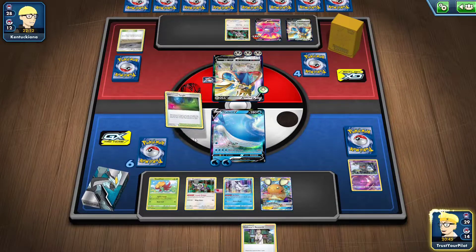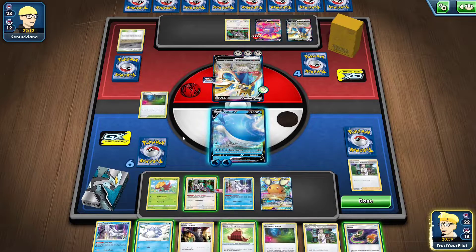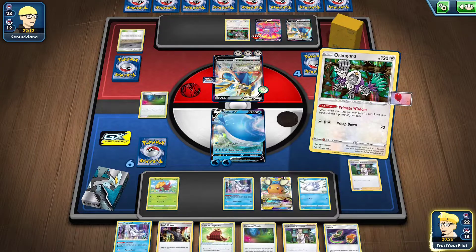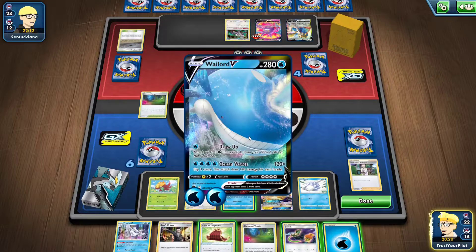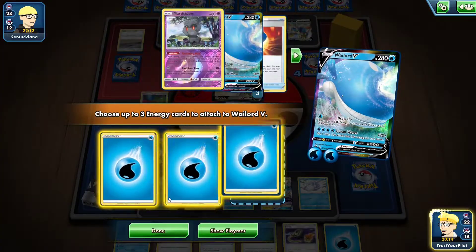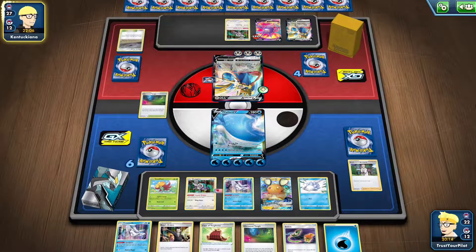So I will put the Glimwood Tangle into play. I would need Switch and 2 energy to be able to attack this turn. I got the Switch. I only play 12 energy in the deck and 2 energy retrieval. I guess I'm just going to use Draw Up again. And if they Marnie me, I want to have the Research ready to go. Again, they can't take the knockout, so I'll just attach 3 in case they have more Crushing Hammers. You could use Omastar — the one that, if your opponent has more bench Pokémon than you, they can't play items.